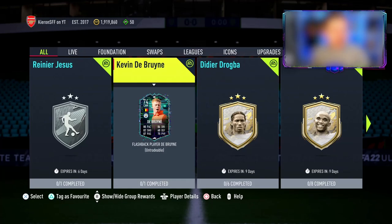In Ultimate Team today, EA dropped a flashback Kevin De Bruyne and I would love to hear your thoughts on this in the comments. What do you guys make of them dropping silver special items at this stage of the game? Anyway, obviously going to try this card out today, but I definitely want to hear your feedback on this review.